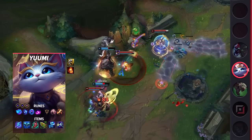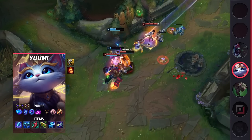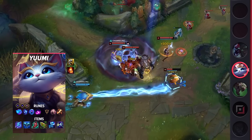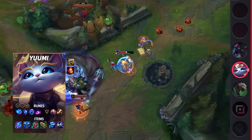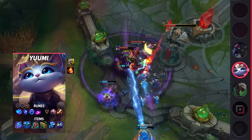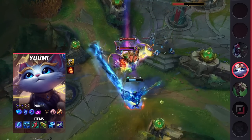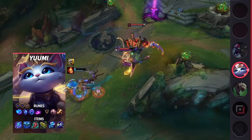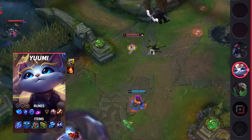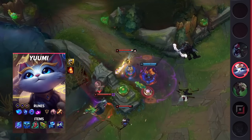Diving into her build, you're going to want to take Exhaust and Ignite as your summoner spells. If your ADC wants to take Exhaust, just swap out for Heal instead. As for your runes, you'll be taking Summon Aerie, Manaflow Band, Transcendence, Scorch, Presence of Mind, and Cutdown. These runes will help you poke the enemy early on while also giving you some nice stats thanks to Manaflow Band and Transcendence. When it comes to your items, you'll be building Shard of True Ice, Everfrost, Lucidity Boots, Chemtech Putrifier, Staff of Flowing Water, and Cosmic Drive.